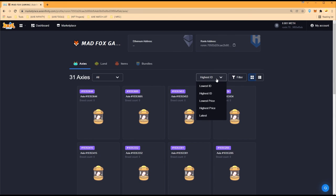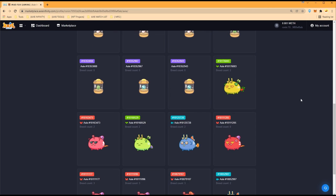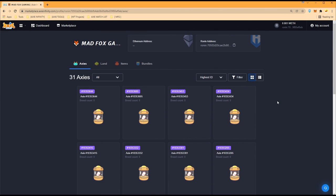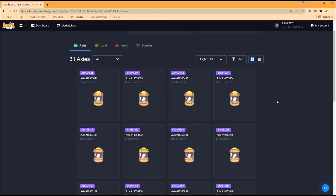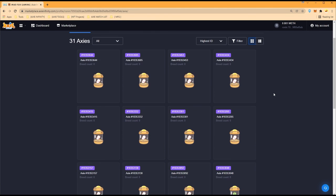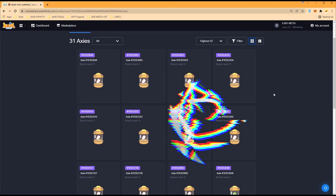I pretty much went through the entire budget, but I can still flip some Axies — make some money back. The good thing is these are good Axies, and when their value goes up we can flip them for higher prices. Future-proofing! See you guys in five days for the egg hatching ceremony. Links in the description on how to join our scholarship program for Mad Fox Gaming Guild. I'm Blank Hero — until next time, see ya!